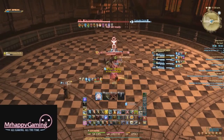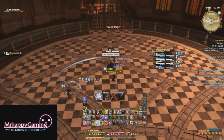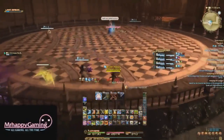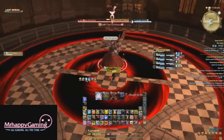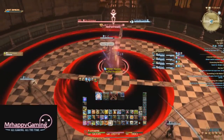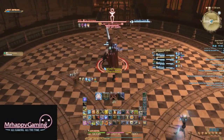Grinaw is similar to Adelphil in that he will wait till he is at low HP to show you his true form, with very easy to avoid attacks prior to that. Once Grinaw transforms, he will deal significantly more damage to the tank with his conal attack, so be prepared. He also occasionally does a huge slash AoE on the ground that you just need to avoid.